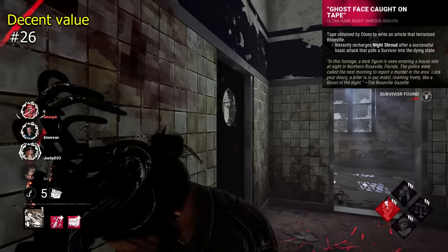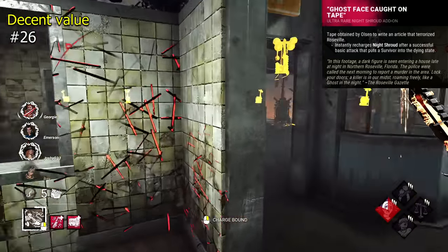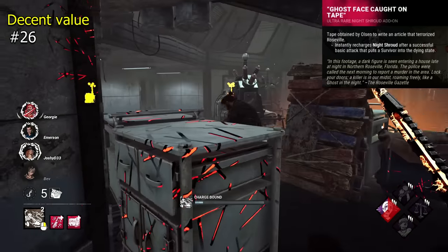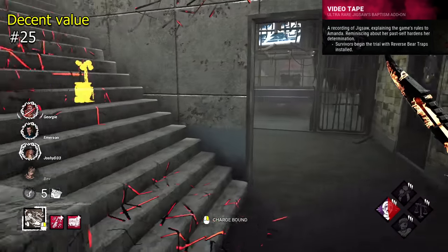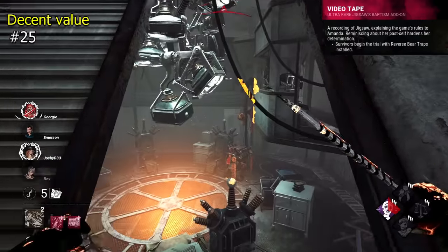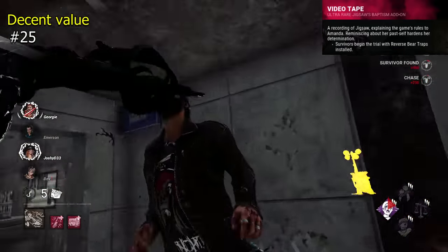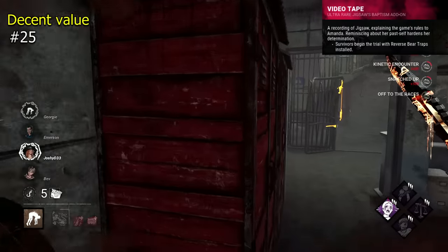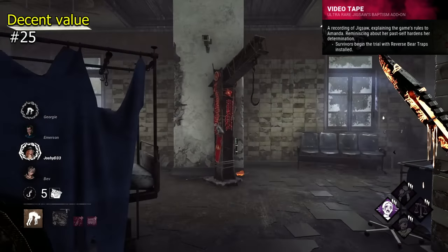Ghostface Caught on Tape is a Ghostface addon which recovers your power after a successful down. This can be quite nice, cutting down some time and allowing you to chain downs more effectively. Video Tape is kind of hit and miss — it's a Pig addon that starts the trial with survivors all having reverse bear traps installed, so instant pressure, but you also have no power beyond this. It either allows considerable slowdown and an easy win, or everyone removes them quickly and you struggle for the rest of the game. Hit and miss, so more decent value.